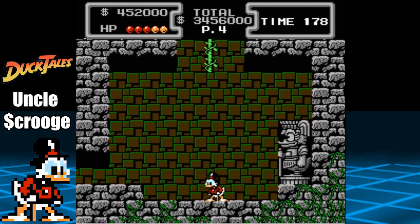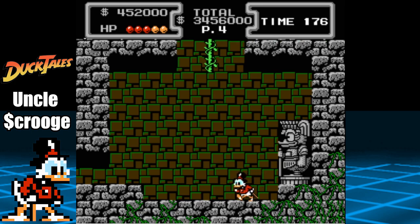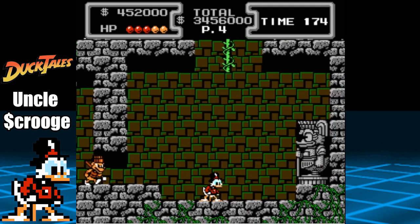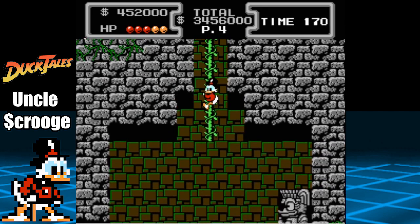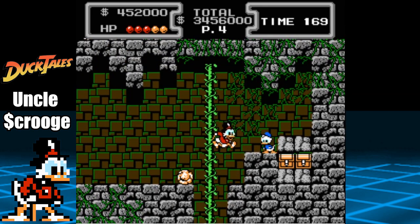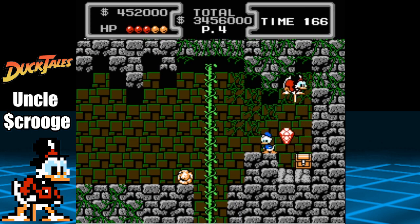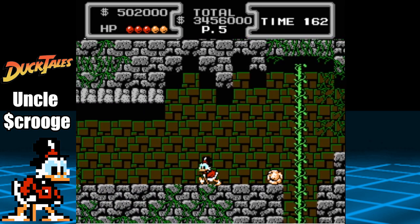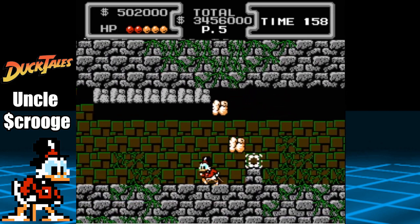When you reach the room with the statue, it's going to ask you for a payment of 300k to pass. Make sure to select no, then use a native to help you reach the vine by doing the pogo jump off of them. Talk to Dewey and make sure to collect the red diamond and the one up behind him. Finally, proceed to the left and get past the final death trap to enter a boss battle.